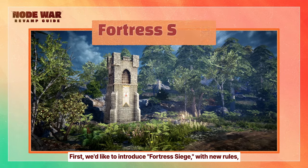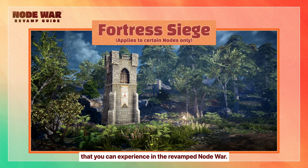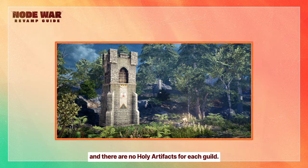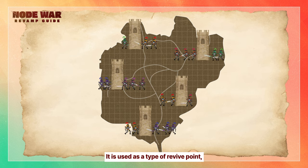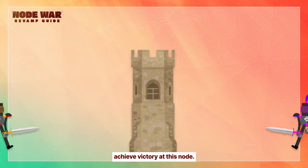First, we'd like to introduce Fortress Siege with new rules that you can experience in the revamped Node War. The Fortress Siege lasts for 20 minutes, and there are no holy artifacts for each guild. The spot where the holy artifact used to be now has a guard tower and barricades. It is used as a type of revive point, and the guild occupying more fortresses at the end will achieve victory at this node.